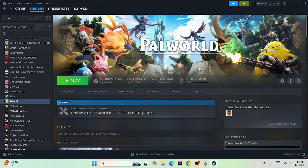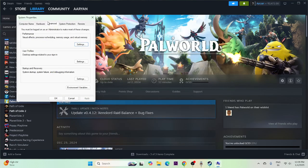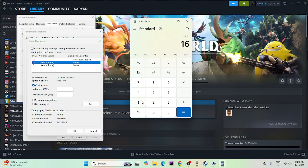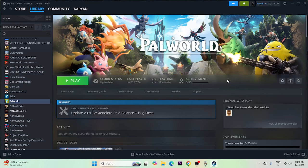Next, increase the virtual memory. Search for 'View advanced system settings,' go to the Advanced tab, click Settings, then Advanced, and uncheck automatic management. Select the disk where the game is installed (D in my case). Use Custom Size: for Initial Size, calculate your RAM in GB × 1024 × 1.5 (e.g., 16 GB → 24,576 MB). For Maximum Size, use RAM × 1024 × 3 (e.g., 16 GB → 49,152 MB). Set these values and apply.